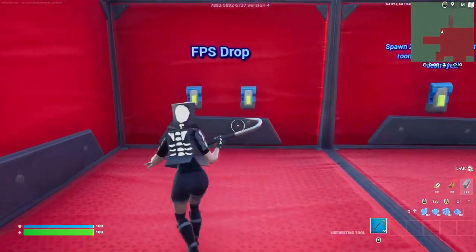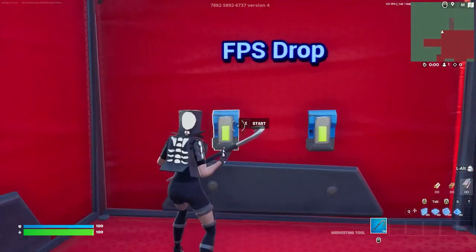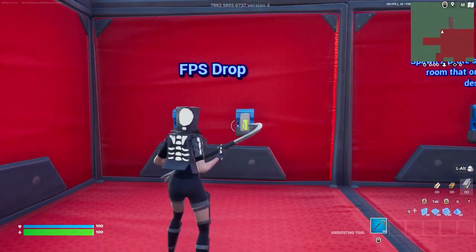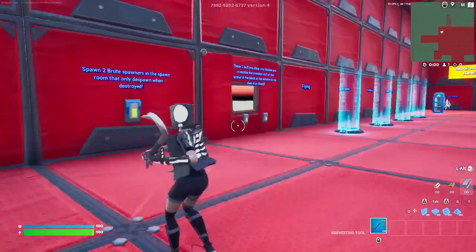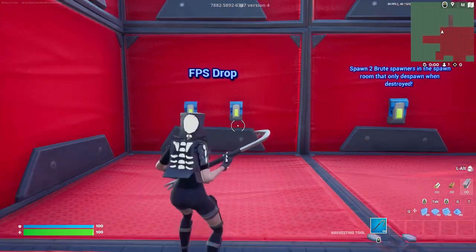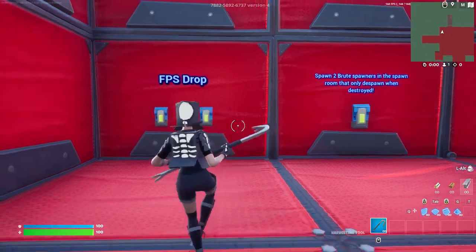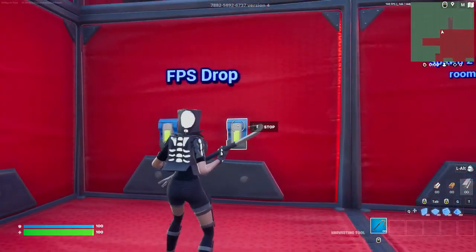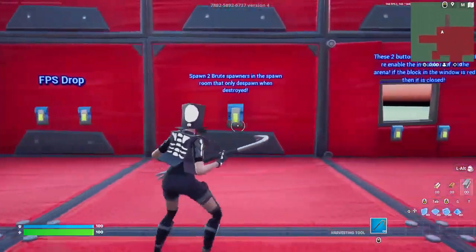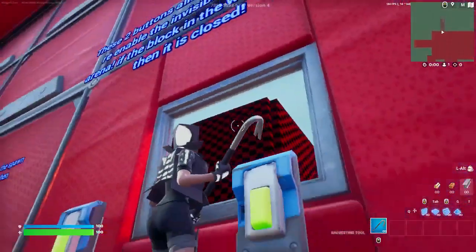As you can see in the top right corner my FPS is a constant 144, not budging a single digit. I'll go ahead and turn FPS drop on — look at it, it's hitting 50, 42. If the people you're playing with are on console, old generation console, or don't have a great PC, you can crash them out of their game. I'm not going to tell you what you can and can't do, but if you don't want to crash their game I wouldn't leave that on for very long.